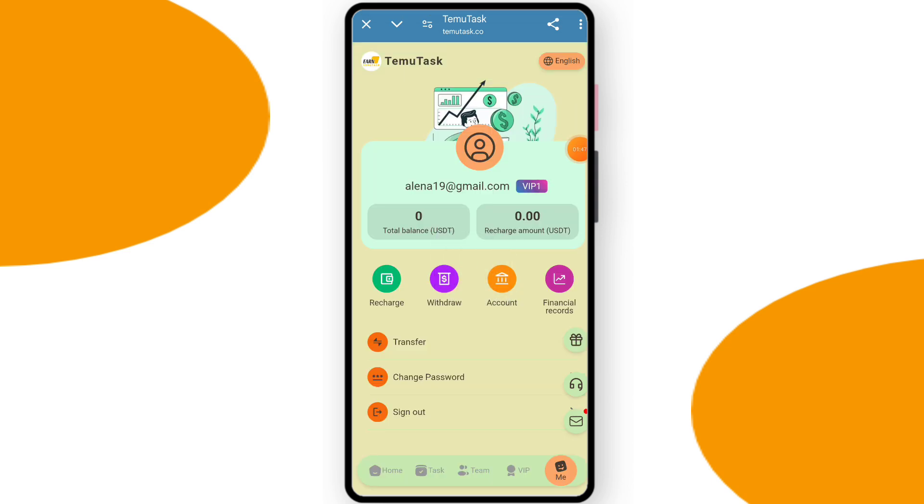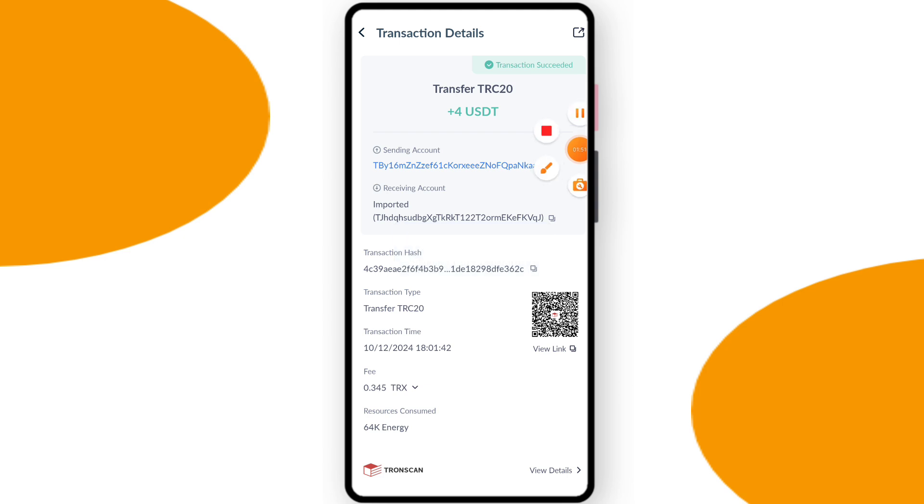You can withdraw daily and you can change your local language. You can see $4 successfully issued in my wallet — this is today's withdrawal income. The platform link is in my description box. Bye bye!